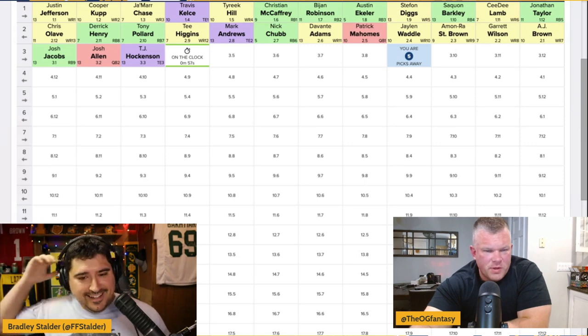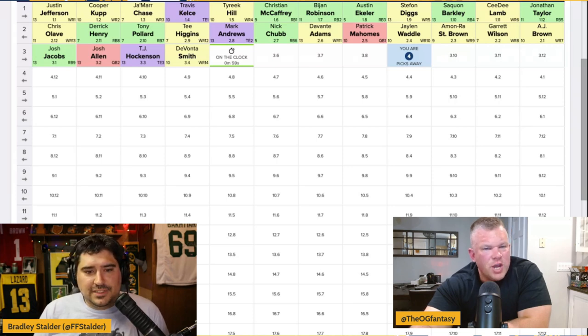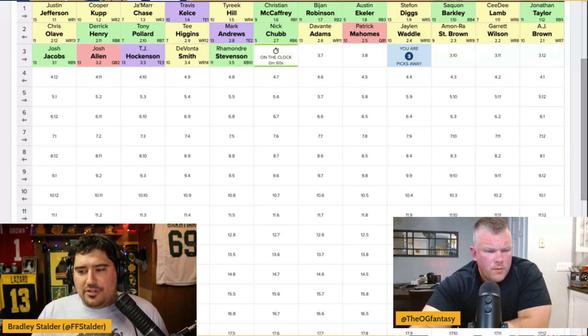The dream is dead, but we have some nice options. I put Ramondre Stevenson, Devonta Smith, and Jalen Hurts in the queue. There goes Devonta Smith. Jalen Hurts at the 3-09 — even without correlation — is very, very enticing. Jalen Hurts was the number one quarterback last year in terms of top-five weeks — 52% of his weekly finishes were top-five QB. The next closest was Josh Allen and Patrick Mahomes at around 37%.